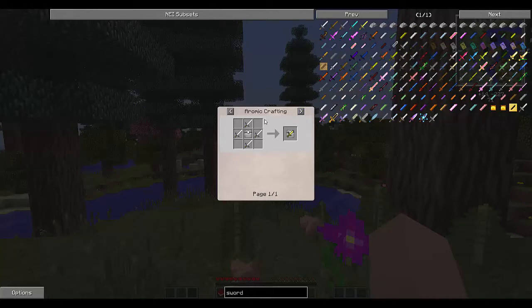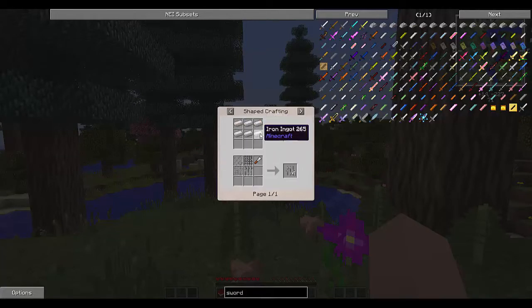The other important thing to note is that if you're looking at a recipe in this interface and you don't know how to make one of the components — for example, this upgrade case — you can just left-click that and keep drilling down: iron bars, iron, iron nuggets. You can keep drilling down into all of the different crafting recipes that way. Very, very helpful in figuring out exactly how to craft what you're looking for.